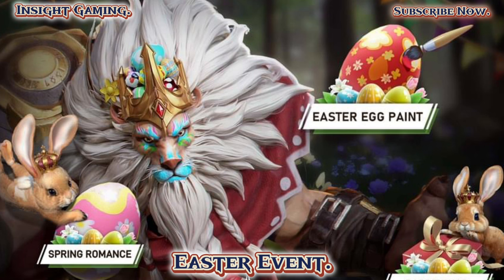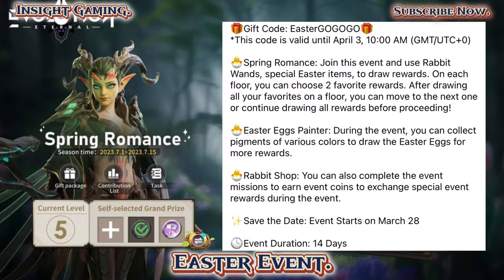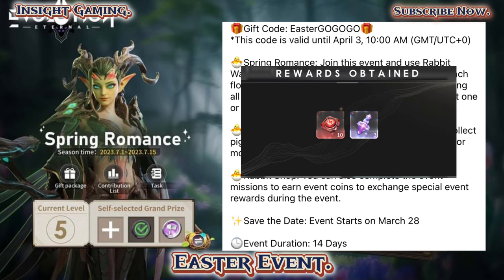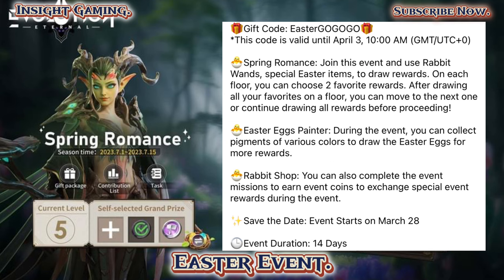When it comes to these kinds of videos I try to make it as interesting as possible. First up we have the Easter gift code — enter it three times — and you'll get some red runes and a stamina for Crimson Abyss. Nothing crazy there; hopefully they have some better gift codes in the future.